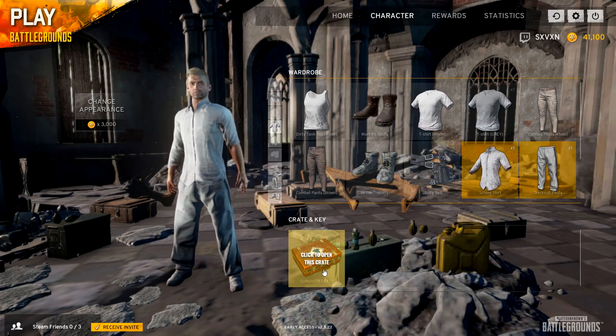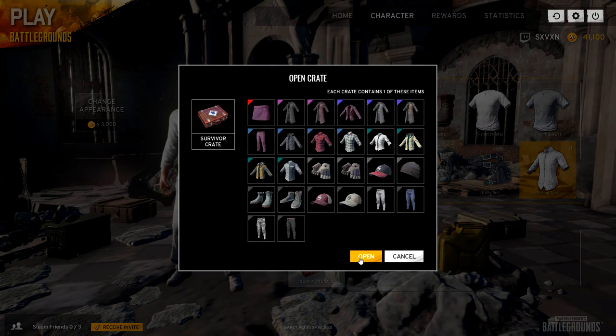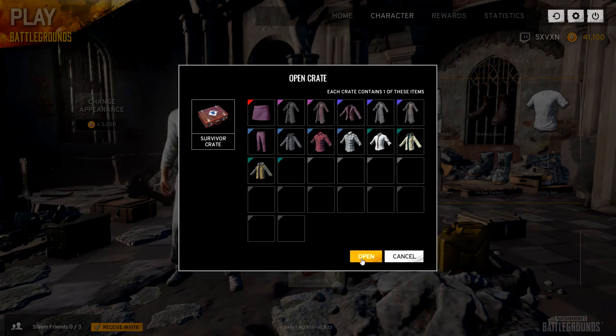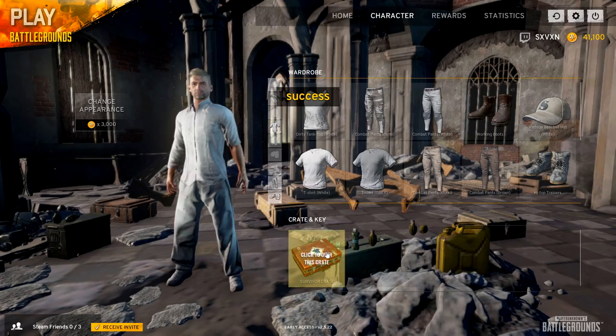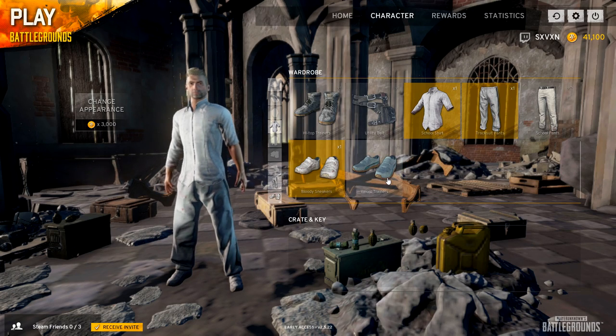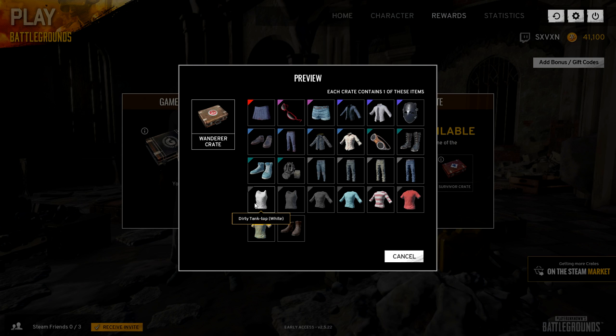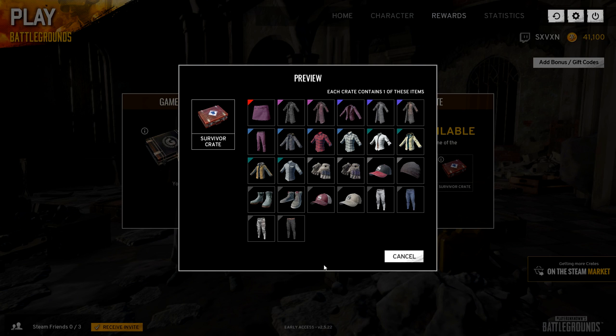Opening the second Wanderer, we got a dirty tank top — both items we've seen before. Moving to the Survivor crates: combat pants, combat pants again, vintage white hat, and grey boots. I didn't get anything unique to those preview packs — the items I received were the most basic ones available. Nothing of real worth from the working boots, dirty tank top, vintage baseball hat, combat pants, or the extra pants.